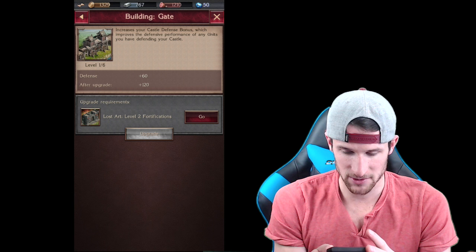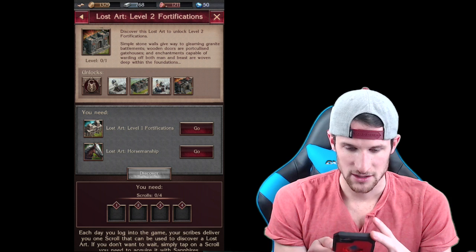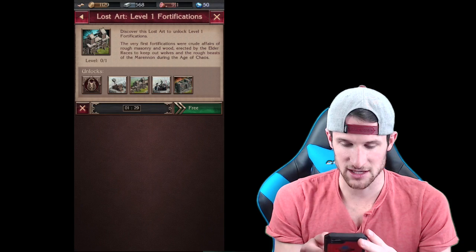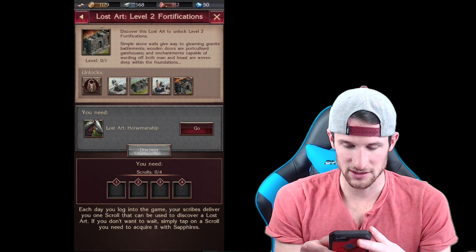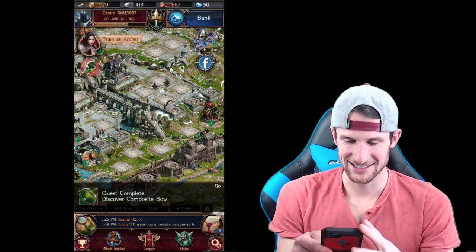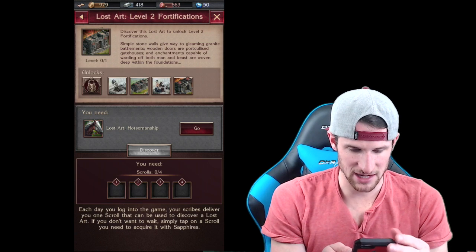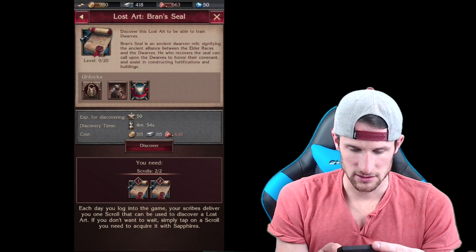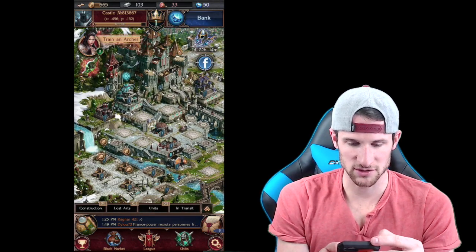So you can build the Eagle's Nest to view new battlegrounds as they come out. Can we upgrade this? We need to discover the Lost Art to unlock level 2 fortifications. Let's go ahead and do that - discover, nice! That only took 10 seconds. Now we can upgrade this. We also need Lost Art Horsemanship - discover, nice!